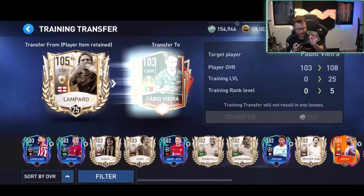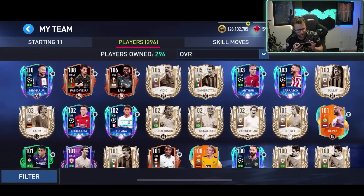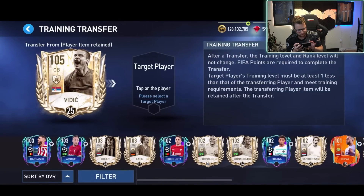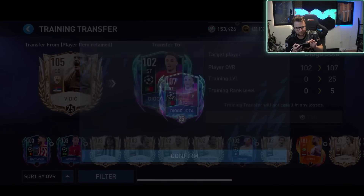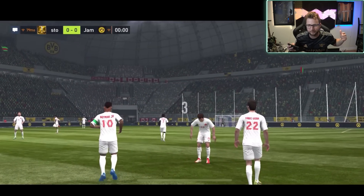We put Fabio Vieira at 25 to make him a 108. And then maybe I should probably make my striker — I probably should go and at least put Diego Jota up to that as well. We'll throw this in for the next training target, go there to make him a 107 overall. Just gotta have some fun with some of these striker cards. Alright, here we go — definitely excited to try out this Saka card. I even got my Arsenal kit on right now.